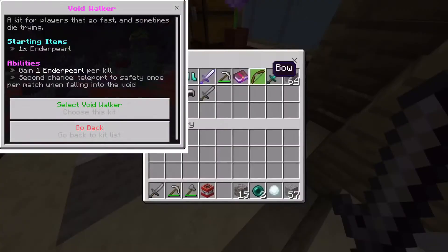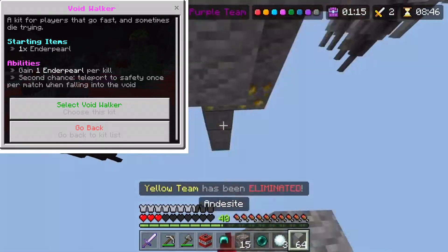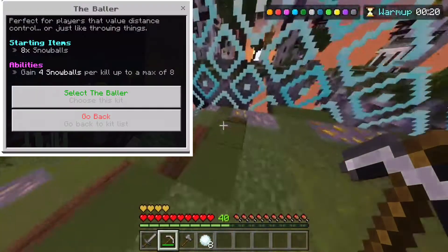The first kit is Voidwalker. With this you spawn in with 3 pearls, get a pearl on kill, and even if you fall in the void you get a second chance — and it's not just a one-time thing.